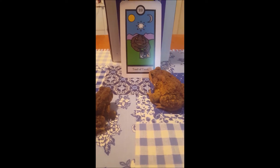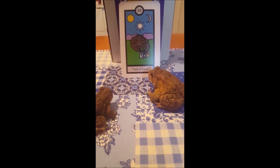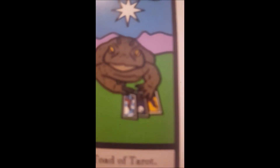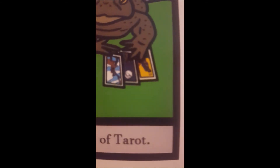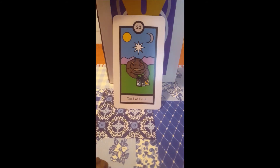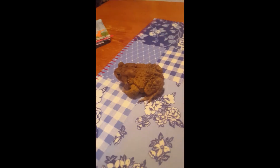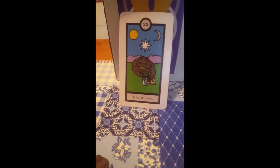So the Toad of Tarot is kind of just like an extra card, because I had two extras and I wanted to do something fun. I had already been doing this little Toad of Tarot time, so I thought it was perfect. Actually, the cards in his hand — if I can focus — are in the deck. It's the Strength card, the Moon, and the Page of Swords. Because the Strength card has my dog on it, and so does the Page of Swords. The Moon also has my dog on it, but it also has Fred on it too. I definitely like them a lot.